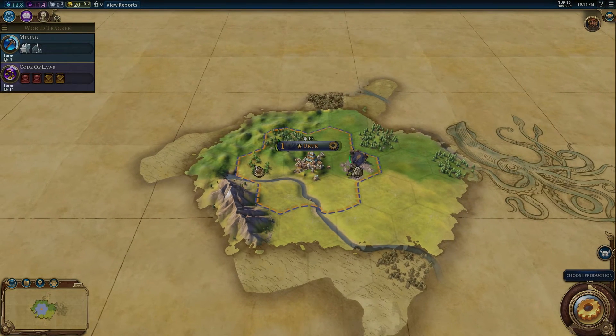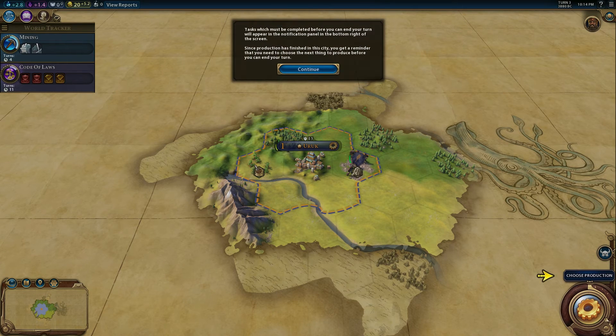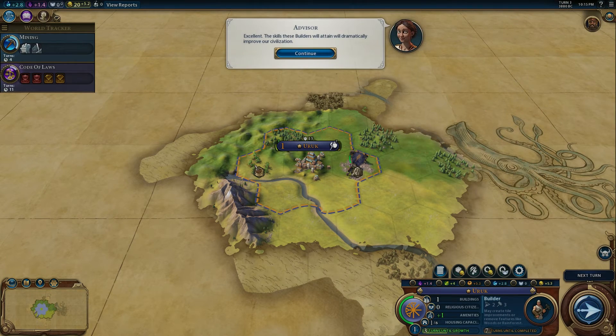We should take advantage of this lull in hostilities. With our warriors now prepared, we may focus our production capabilities towards the city itself. I'm choosing production. The lands surrounding our city are fertile — as of now they lie undeveloped. We must create a workforce if we are to make the most of the resources, so we need a builder. The skills these builders will attain will dramatically improve our civilization. I like how they're really dramatic, really hyping out what each unit can do — it's like this builder will completely make everything more awesome, and these warriors will protect us and make us feel more secure. But we also need bakers, because everyone likes pie.